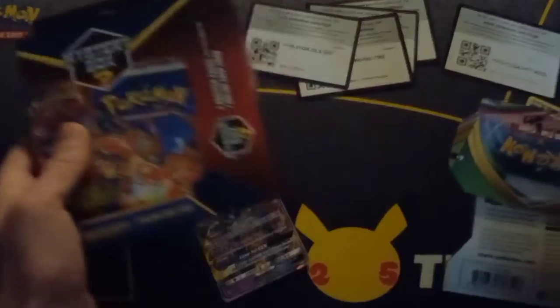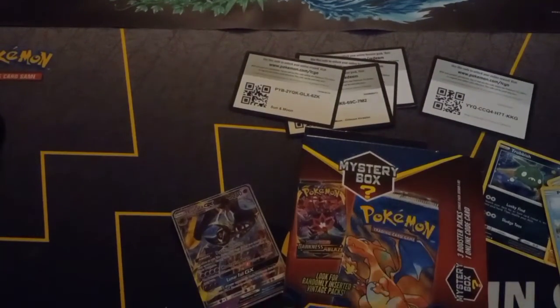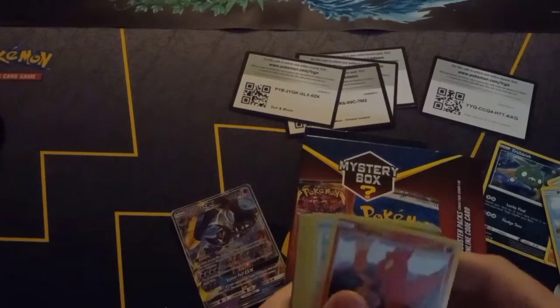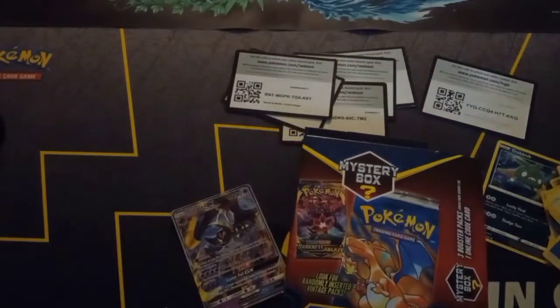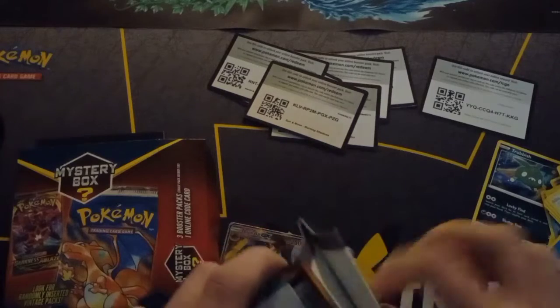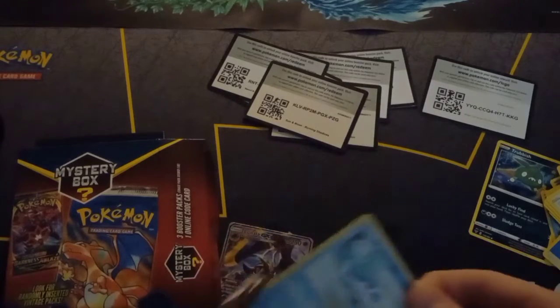Vintage pack time - better get some vintage. That vivid voltage. Got the code card - it is a Burning Shadows. Oh come on, they actually gotta do us like that. Darkness to Blaze. Their green codes on the online version give you bad stuff as well. We got a Tyranitar, which looks pretty cool.